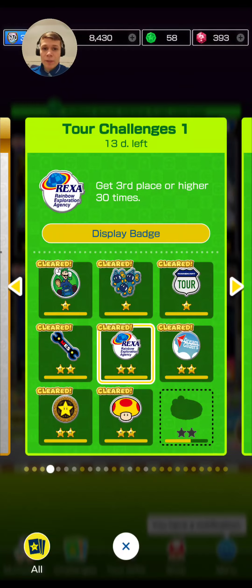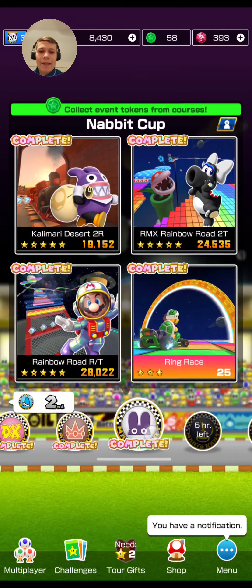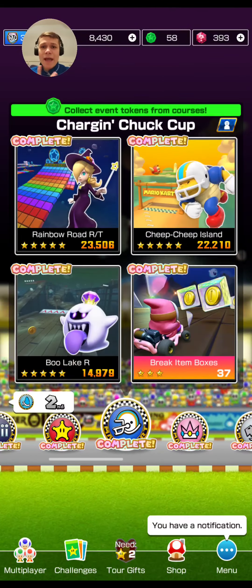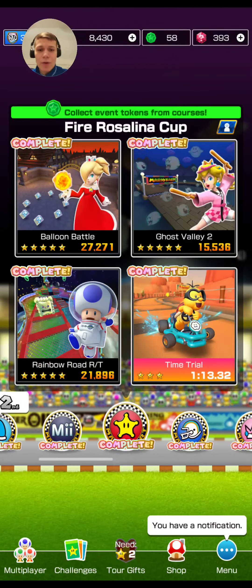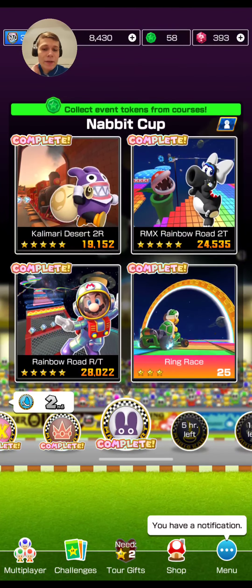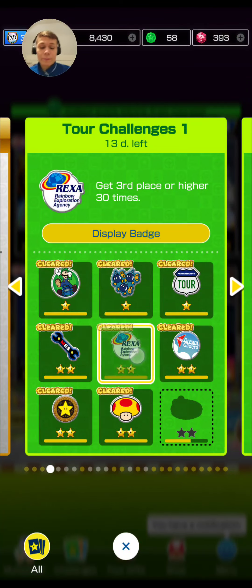The next challenge is to get first place 30 times. Basically just play every course like you normally would. I actually used quick tickets. You have two options: you can go and play normally to complete the rest, or you can use quick tickets to do more courses. I didn't want to do multiplayer because I've been very busy today.